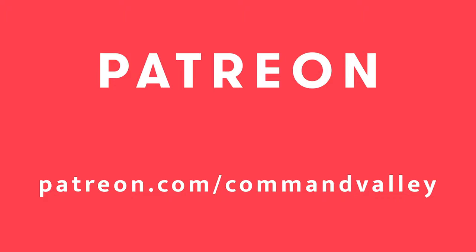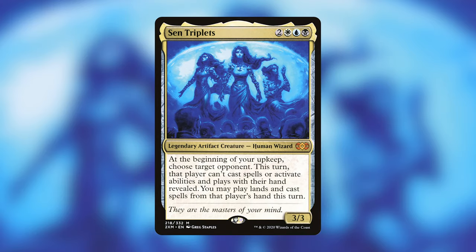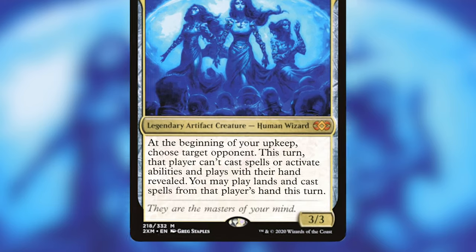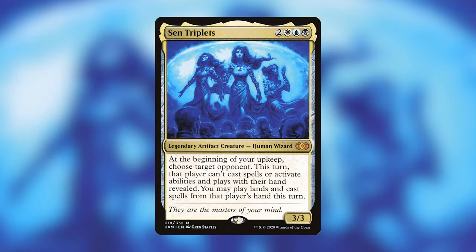Let's jump into my favorite deck that I have ever built — in my favorite colors. We are building Sen Triplets: two white, blue, black. It's a 3/3 legendary artifact creature human wizard that reads: at the beginning of your upkeep, choose target opponent. This turn that player can't cast spells or activated abilities and plays with their hand revealed. You can play cards from that player's hand this turn. If you've played Commander and faced this deck, you know it's a deck to be feared.